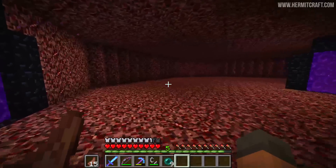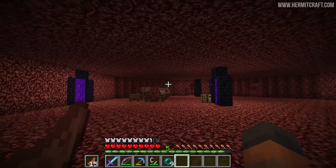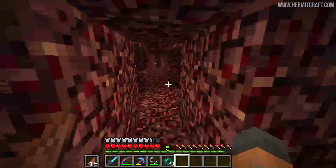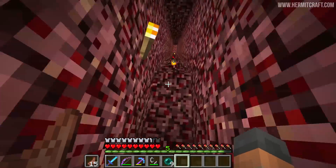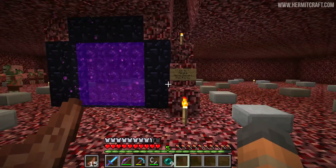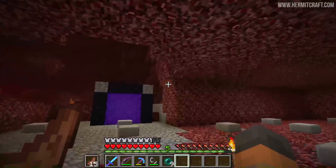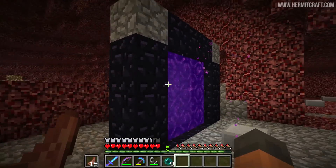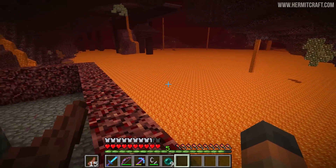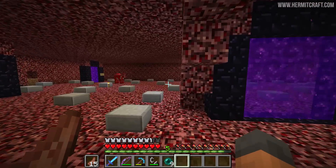We've got the witch farm in that direction, the sand mining area and the end portal over in that direction, and even Jevin's base hooks up through ours so we'll have to build a little tunnel for him as well. This area has been dug out to a certain shape. What I want to do is take this shape and make it a little bit bigger, then dig out some of the netherrack above us and all of the netherrack going downwards to a lava lake. I want our nether hub suspended above a lava lake.